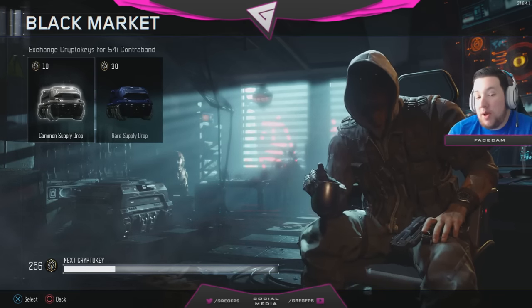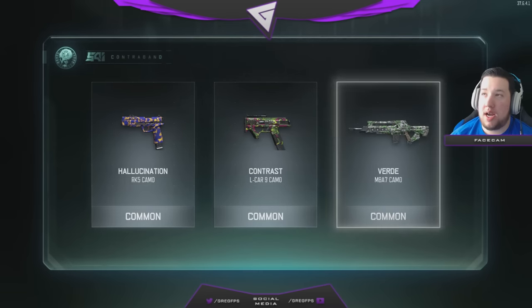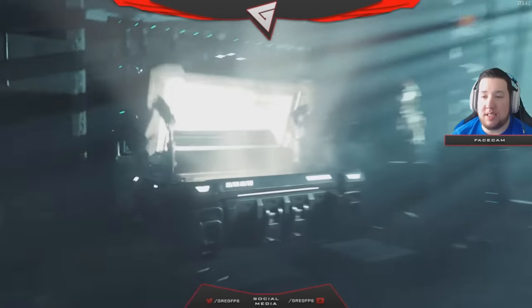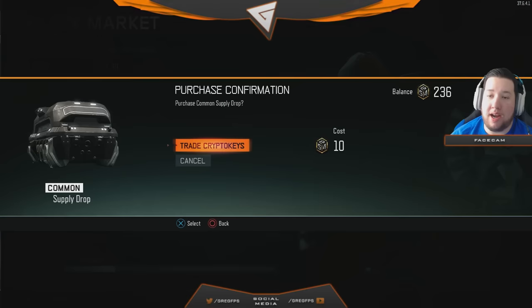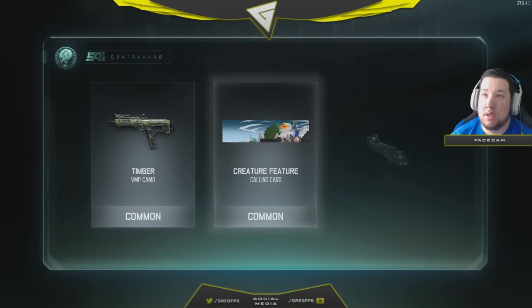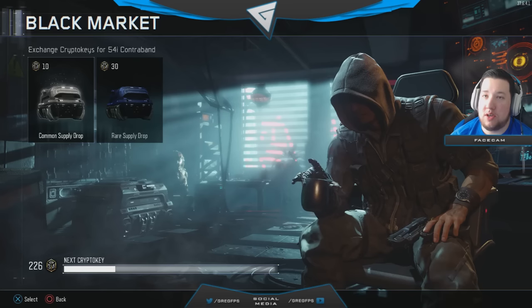So without further ado, let's go trade crypto keys. Hallucination, contrast, and verde camos — all commons, nothing special. I want some epic stuff. Out West, that looks cool. Lizard and timber — cool, cool. All right, next one, let's go. Timber.